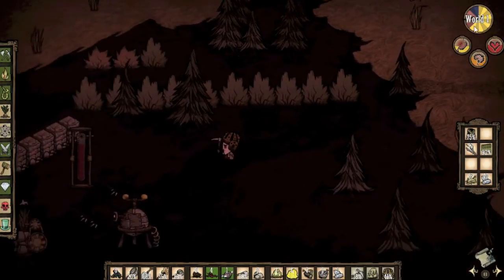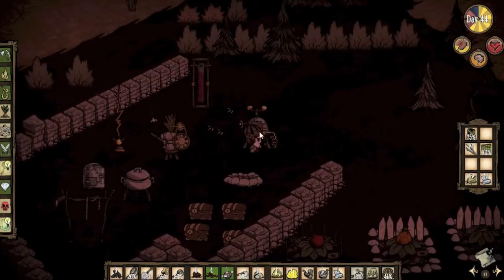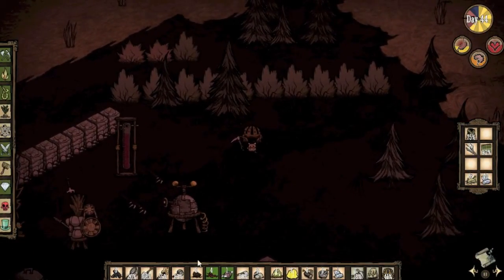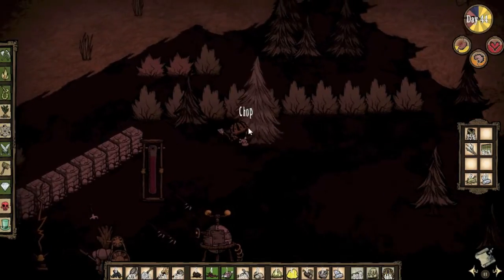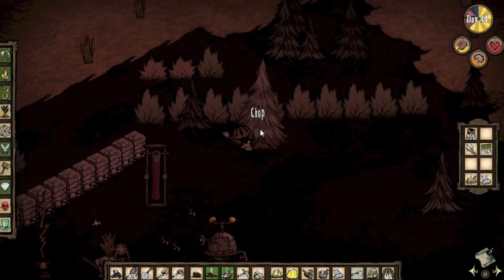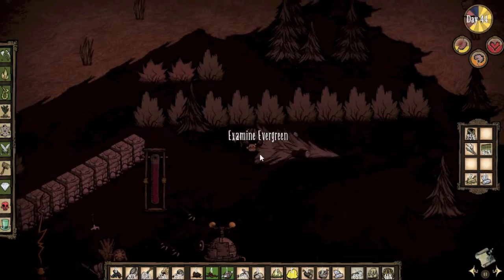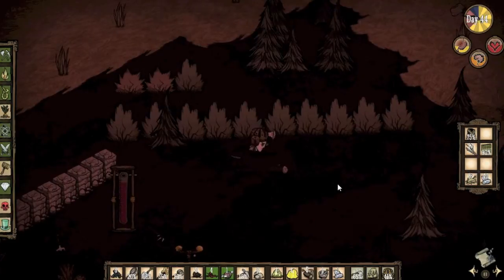I'm not really sure if world two is more difficult or not, but let's see if I can actually chop something down to get another piece of wood. Hopefully we don't get him — cause if we got him I'd end up burning down my entire base trying to kill him.